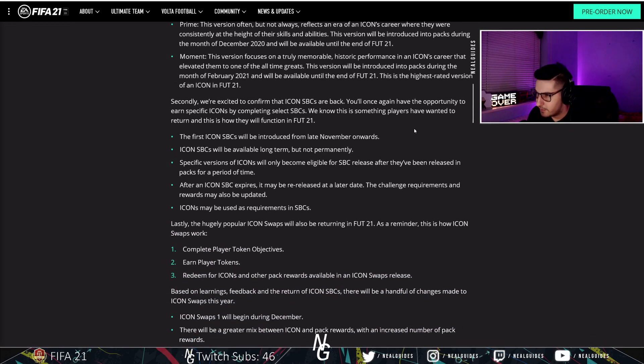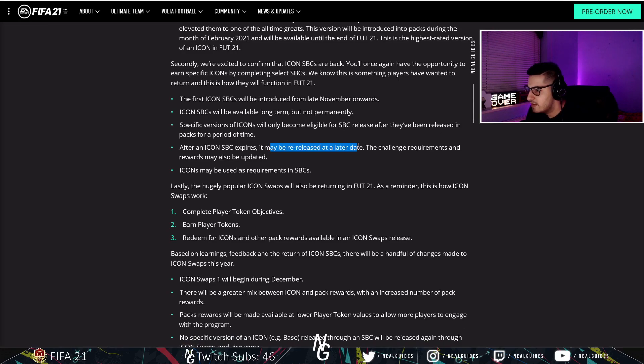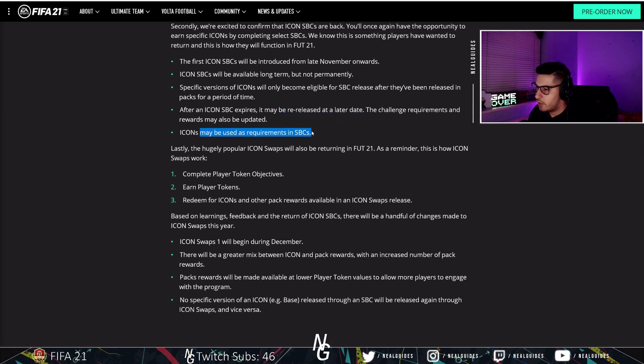Icon SBCs are confirmed back. You'll once again have the opportunity to earn a specific icon by completing select SBCs. The first icon will be released from late November onwards. Icon SBCs will be available long-term but not permanently, so there'll be a time limit to complete them. Specific versions of icons are only eligible for SBCs after being released in packs for a period of time. After an SBC expires, it may be re-released at a later date. Icons may also be used as requirements in SBCs.